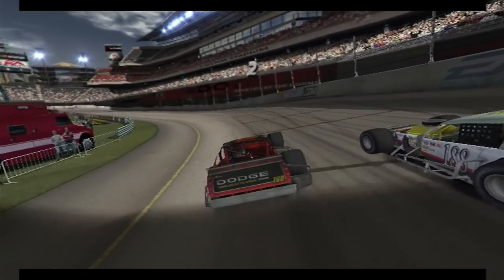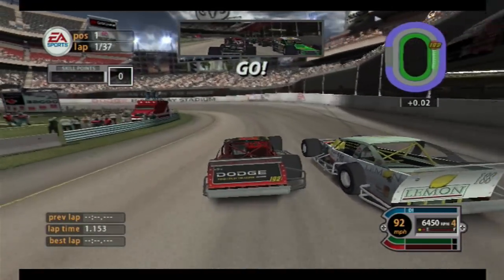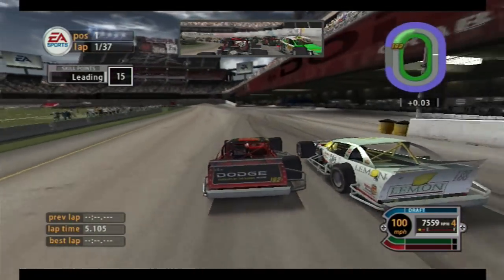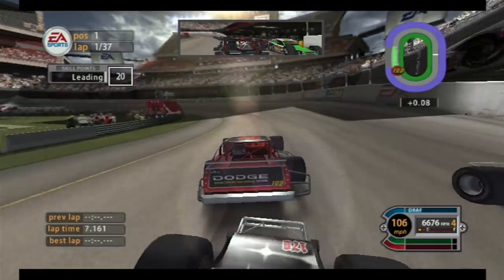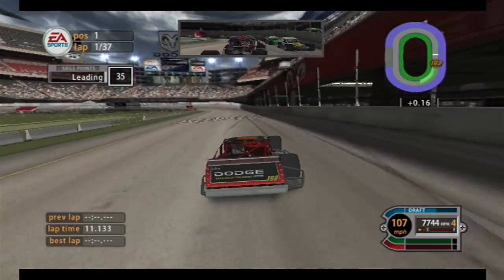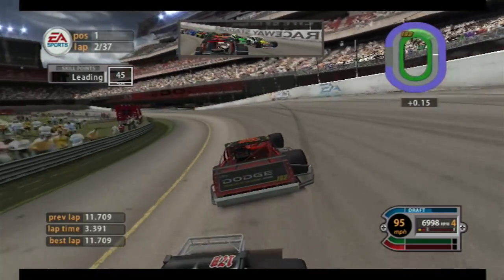Just like that, I get another pole position in modifieds - hooray! So here we go, 37 laps around the Dodge Raceway Stadium. This is one of the coolest tracks in this game. This is the shortest track in the game, at under a half mile. In fact, I think this is like a third mile, or just over - like 0.36 or something.